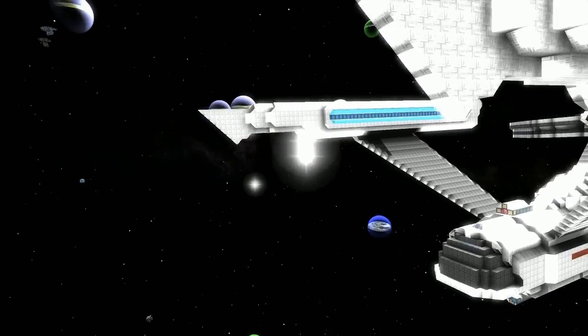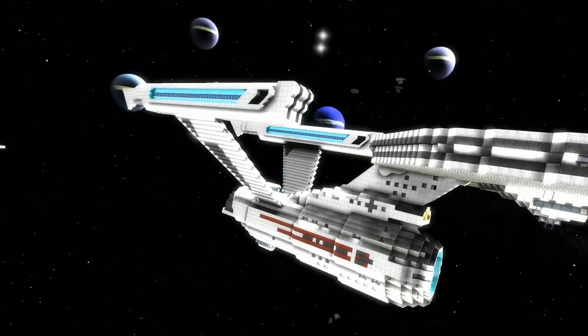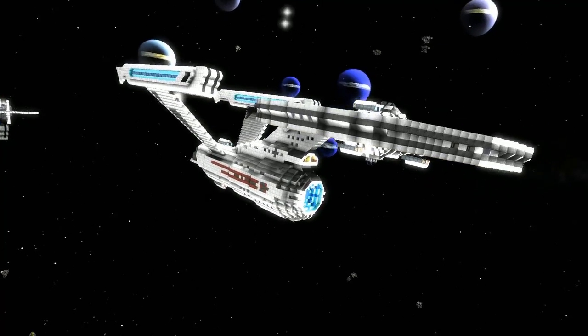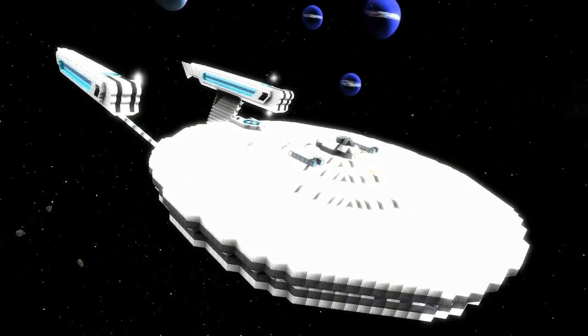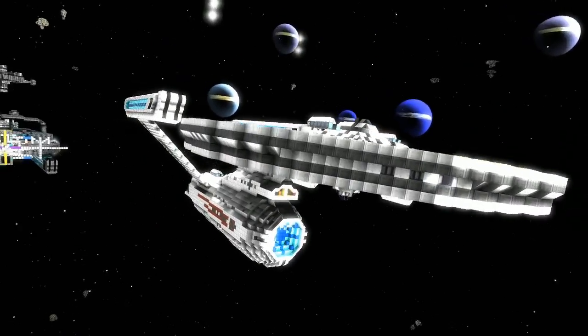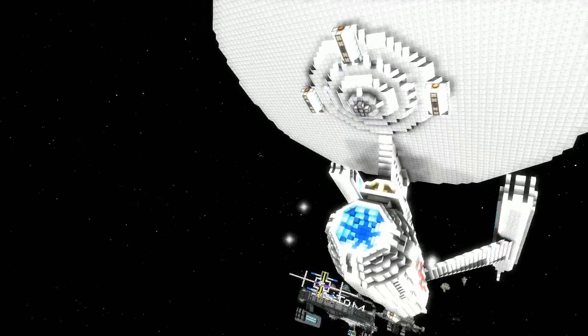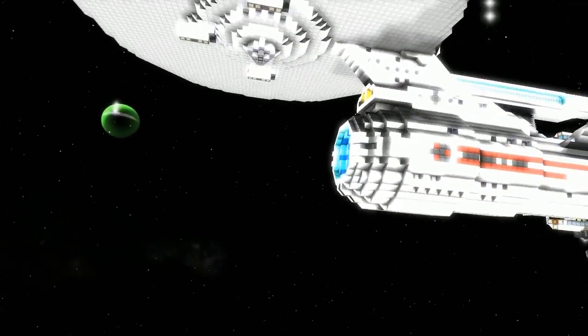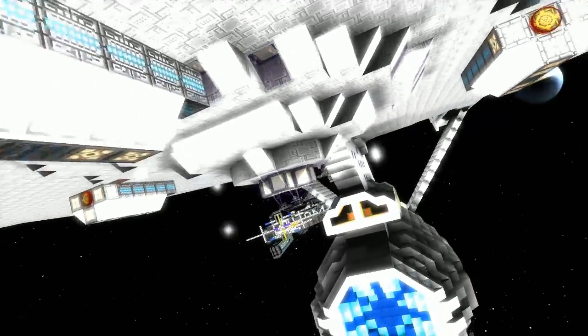Welcome back. Today I'm with LEGO Assassin 57 and we're going to be taking a look at this beautiful NCC-1701A. I've got my bloom settings quite high so I do suffer sometimes from whiteout with the white hull ships, but I can see you put a lot of attention to your detailing in here.